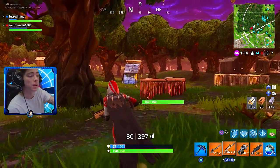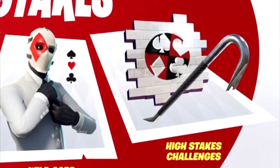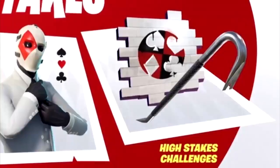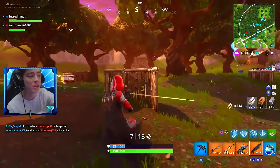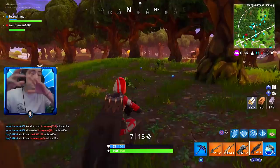We're also going to be getting brand new challenges, kind of like the Tomato Head challenges — that was probably a teaser for what this was going to be. We don't know exactly what the challenges are yet, but for completing them you're going to get a brand new spray as well as a crowbar harvesting tool, which is really cool.